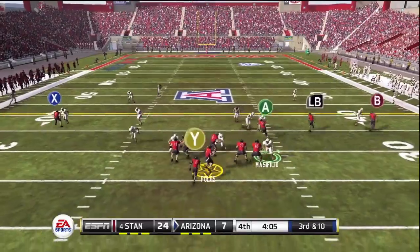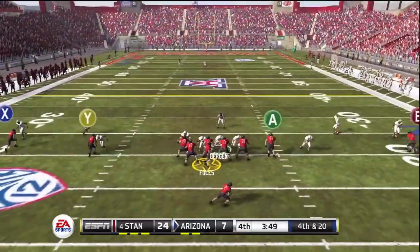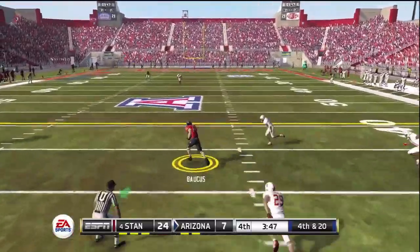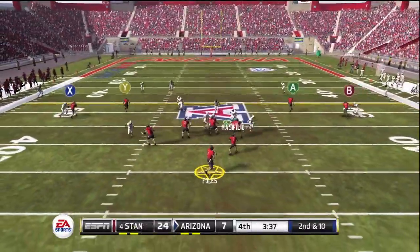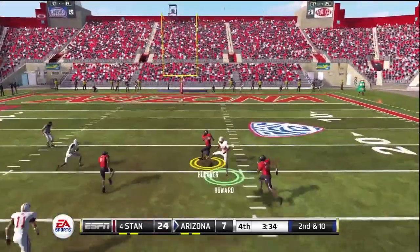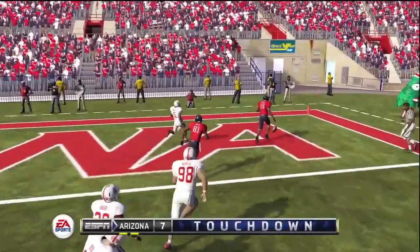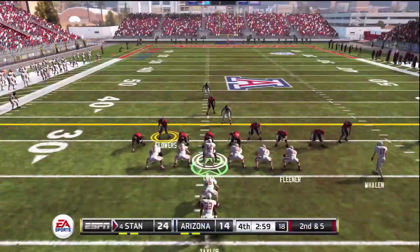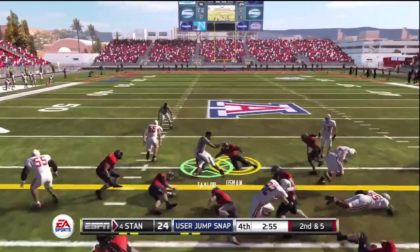A deep ball for Douglas is broken up — no go. Third and 10, Foles sacked, that won't help the cause. Fourth and 20 and he goes for it — I was in punt return as a default and he took advantage of it. Should have been thinking there. Late in the game I go for a user pick and just badly miss it — he goes for the touchdown. So he's back in the game 24-14.